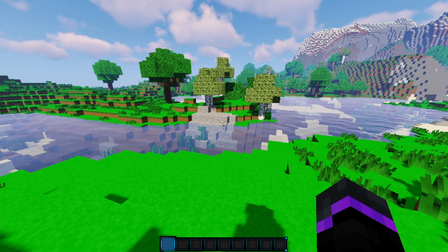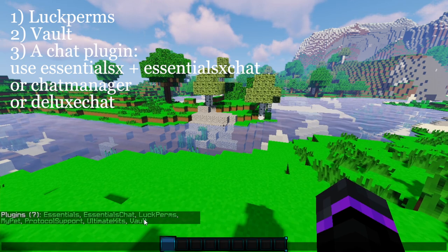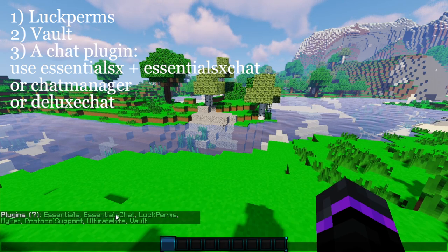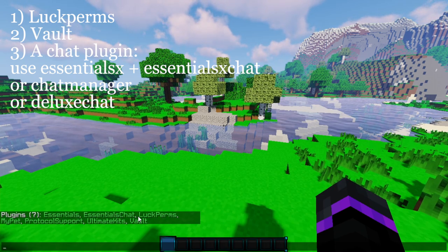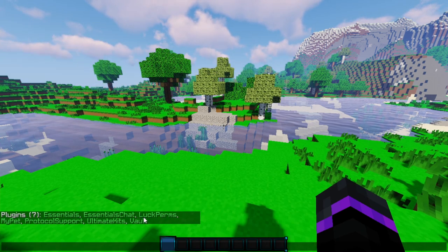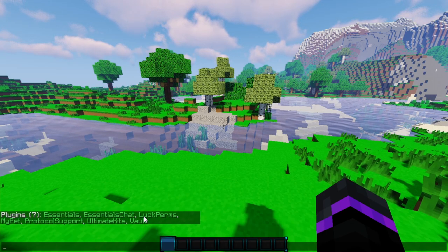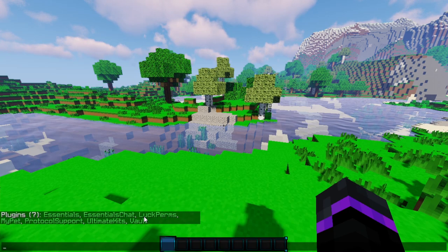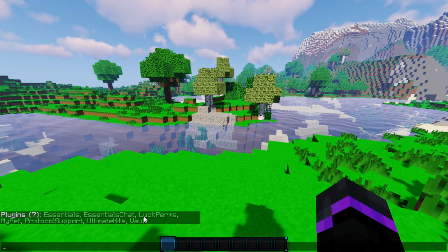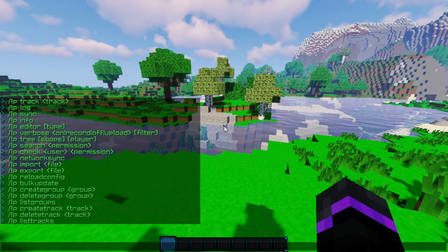Getting started with LuckPerms, you need to have at least LuckPerms, Vault, as well as some sort of chat plugin. I'm going to be using Essentials and EssentialsXChat for my chat plugin. You need these plugins in order for everything to work properly with LuckPerms. If you do not have these plugins, LuckPerms will not load and it will not show prefixes as it should. So make sure you have those plugins installed. Then once you have those plugins installed, we can go ahead and do LP and then help.